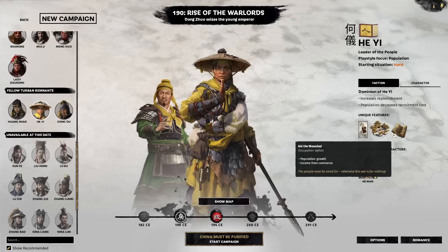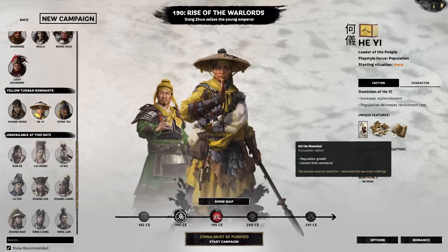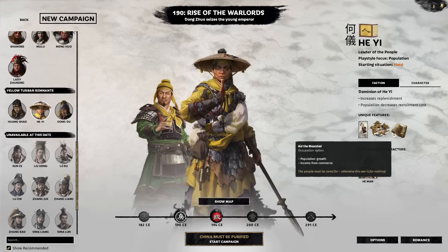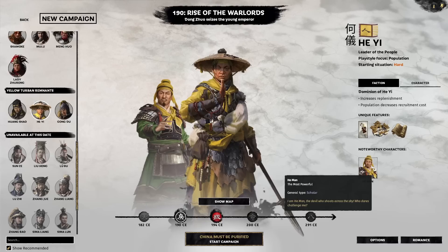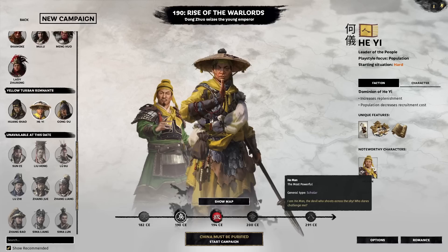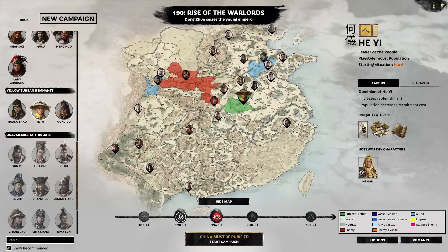The more money you have, the more armies you can have. You have 'Aid the Wounded,' an occupation option that increases population growth and commerce income for a bit after you occupy a new settlement — it's the standard first option. We start out with one of the most powerful characters, called the most powerful, in He Man. He's powerful because he has Hail of Arrows, so you have a Yellow Turban character from the beginning with that ability, able to solo entire armies by himself. That's pretty much what He Yi's faction looks like.